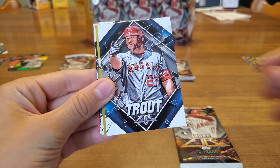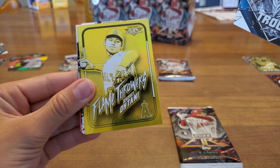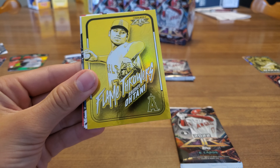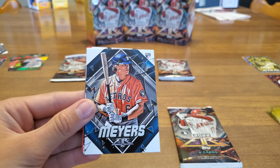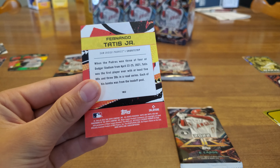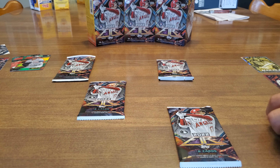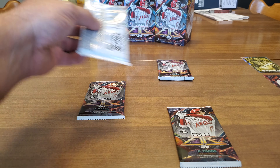Oh, here's a Trout! Sweet! Oh, here's Shohei — look at that. Flame Throwers, Shohei Ohtani. That's nice. Yeah, that's cool. It's a nice pack, isn't it. Fernando Tatis Jr.